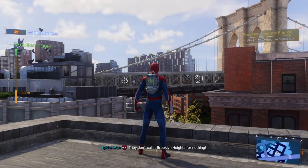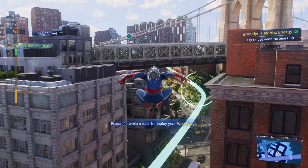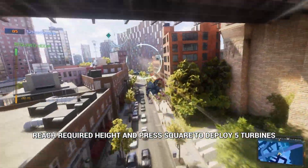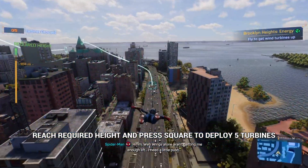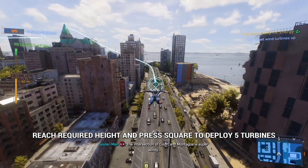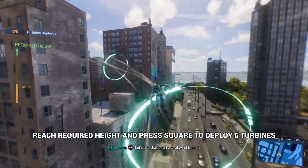They don't call it Brooklyn Heights for nothing. Here we go! Web wings alone aren't getting me enough lift. I need a little push. The intersection of Court and Montague is super windy — I've certainly lost enough papers walking through there. Let's use that as a natural wind tunnel.